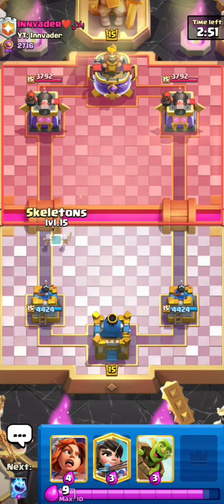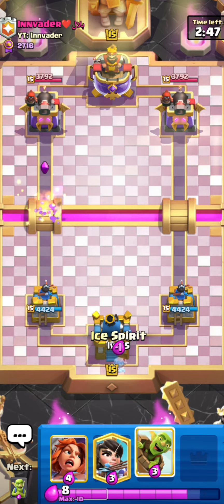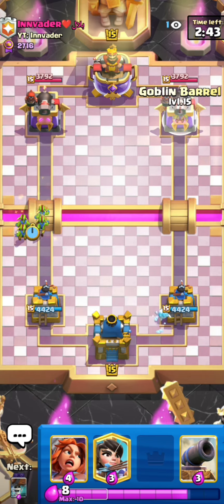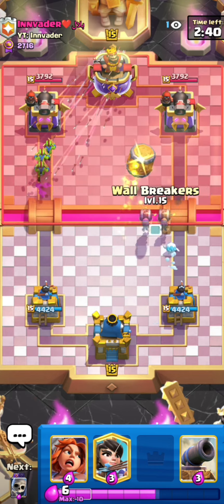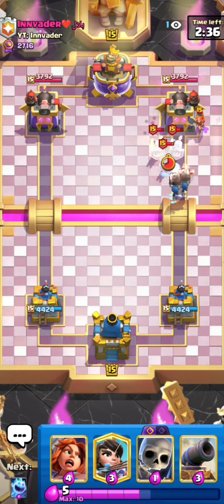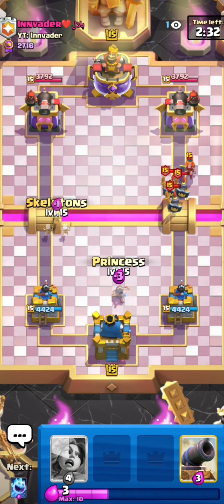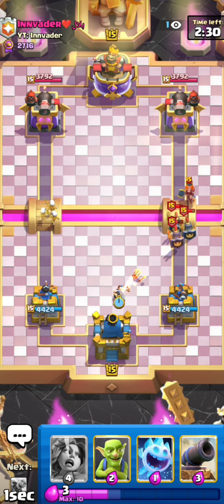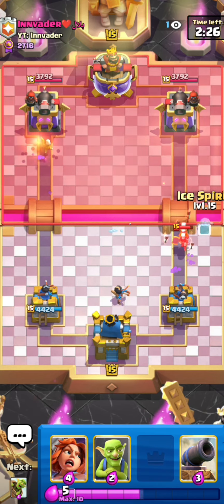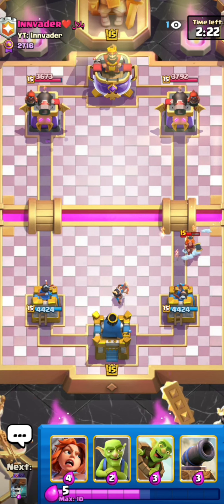We're in the next game against Invader. This is gonna be a really bad matchup because I can't defend lava loon pushes — if he gets a lava loon push going I'm not gonna be able to defend my tower. I have to try to make him not go for a lava, but he can kind of just let his tower go and go for a lava in the back and I'm still gonna lose the game.